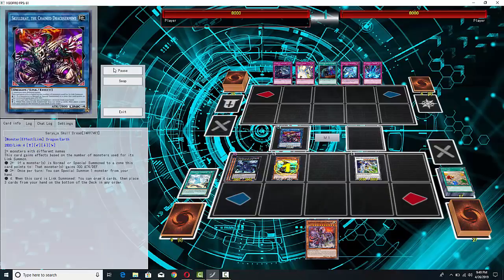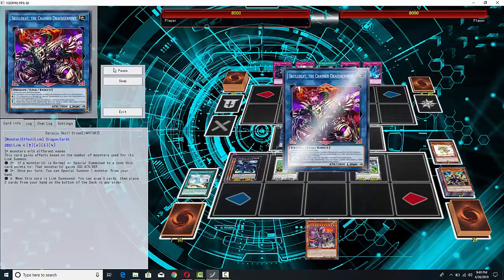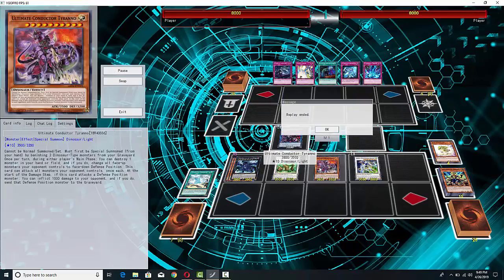He summons Gilosaurus. His opponent doesn't have a Graveyard, so he can't summon anything. Now he's going to use the Miscellaneousaurus to get a level 2 Dinosaur. He's able to drop Naturia Beast, and then, since he did have a bunch of Dinos in the Graveyard because of all the stuff he sent there, he's also able to drop that copy of Ultimate Conductor Torano.